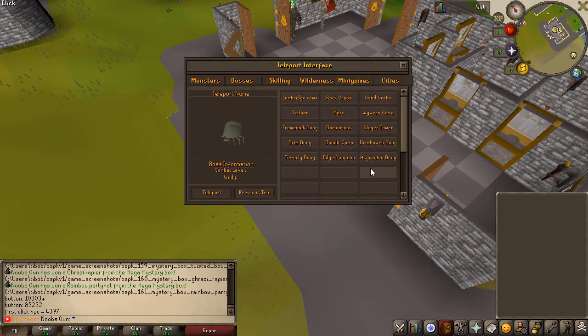The teleport interface looks quite nice. You have the regular monster teleports to go ahead and do some slayer if you want to. You have a bunch of bosses you can go to — Vorkath, Kraken, Abyssal Sire, Scorpia, Ice Strykewyrm, Cerberus, Fanatic, and a bunch more. Then you have some skilling teleports to get yourselves that max cape.